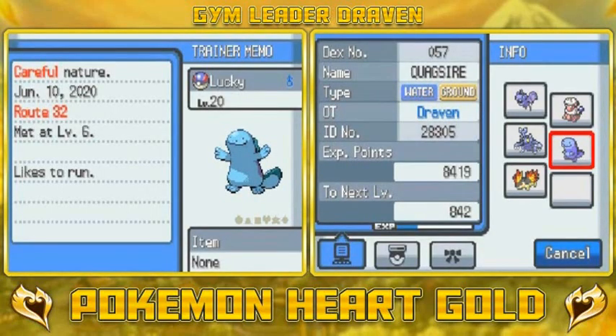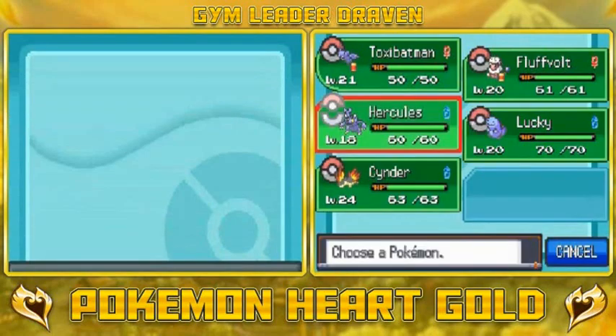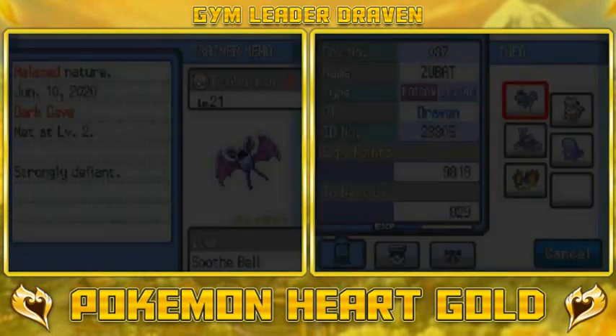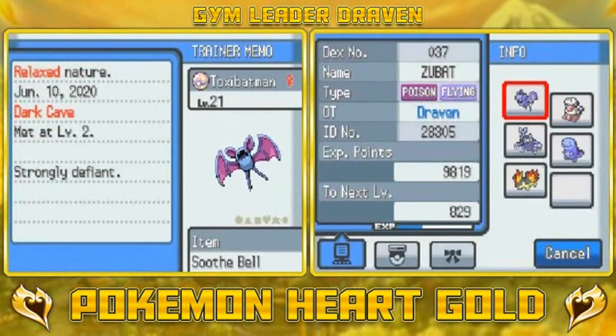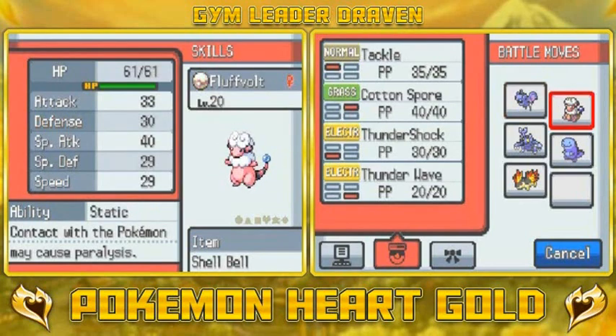I kind of wanted to evolve it during battle to have a double evolution, but as you can see, Toxic Batman is at level 21, about 800 points away from leveling up to a Golbat. And I did teach it U-Turn just in case I need to switch out Pokemon in this battle.